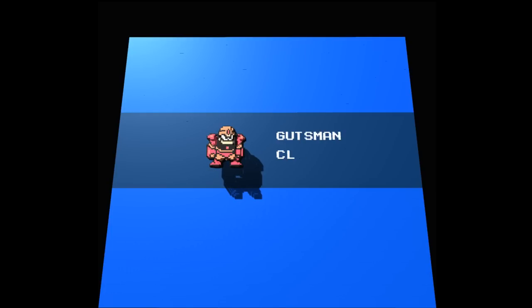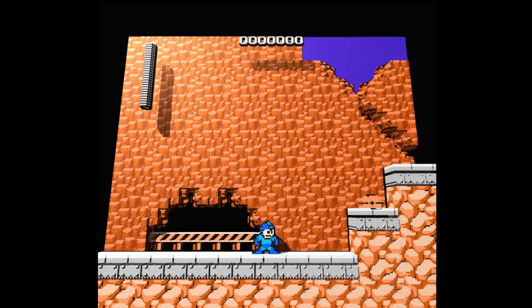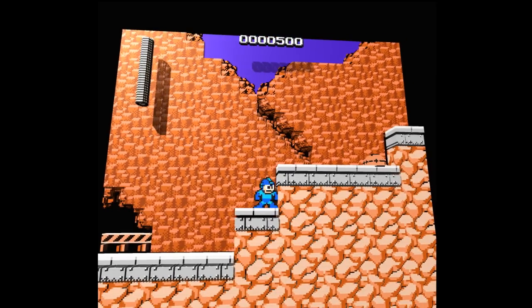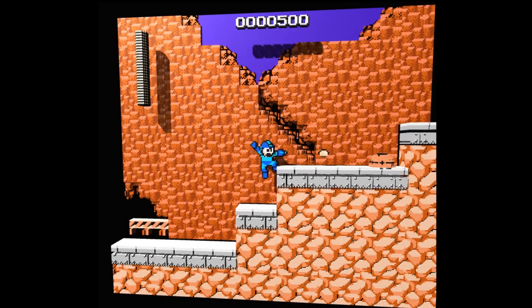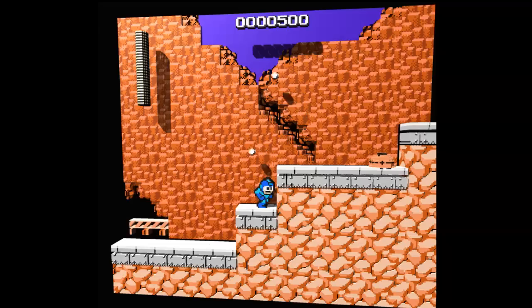Here's some game design for you: don't put an item that you're going to have to backtrack for. You might not even remember there were Guts Man bricks in that level that you had to get through for that item. You don't know that item is going to be required, you don't even know what it does — and this is pre-internet, so you can't even look it up.